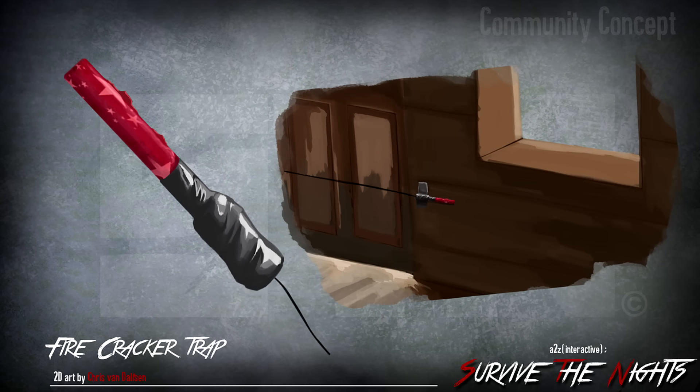The next one we're going to be showing is the firecracker trap. Basically you put a wire across the door, it pulls a firecracker, lets you know that something's coming through the door — and lets you know that you're gonna be in trouble soon, so better watch out.